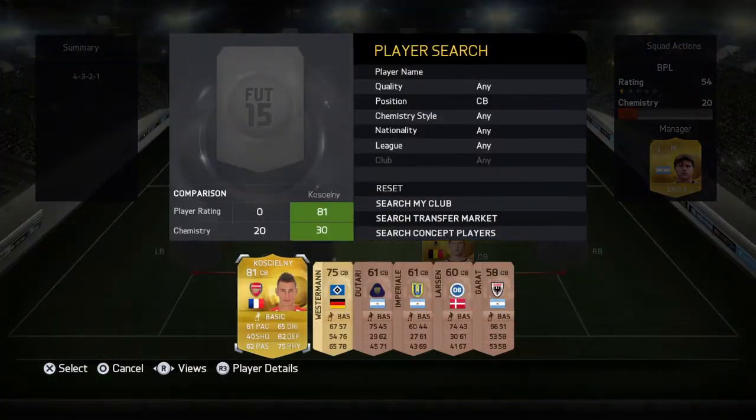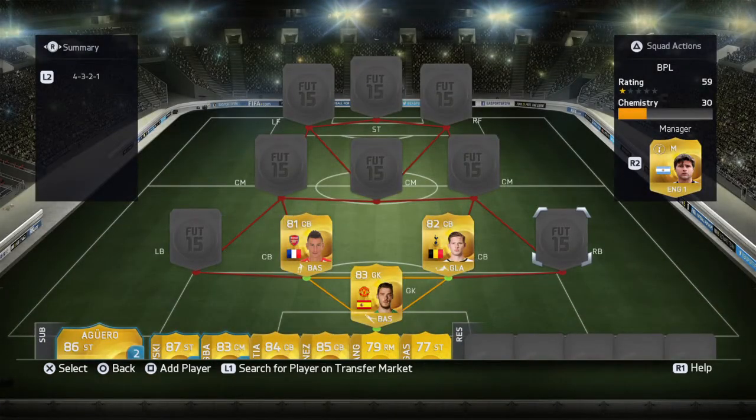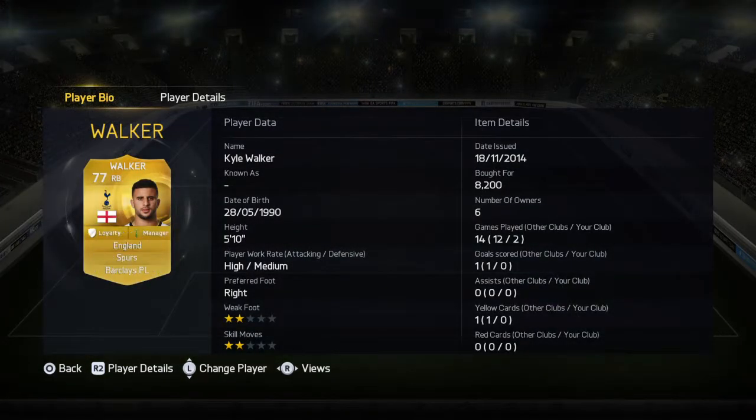The other center back we have is Shelvey — he'll cost around 4.5k. He's a decent worker for the team; he does attacking stuff sometimes and is good on the ball when needed. A solid player.